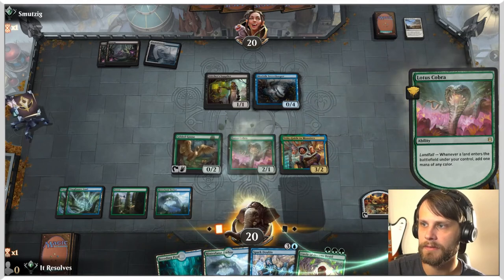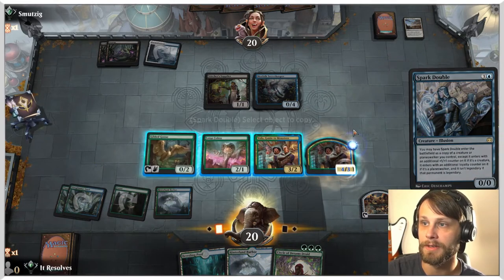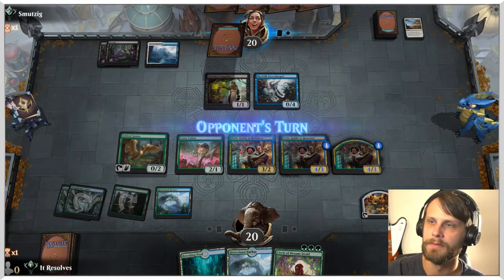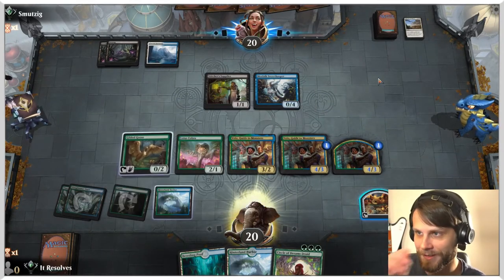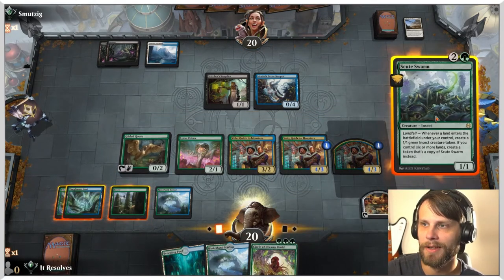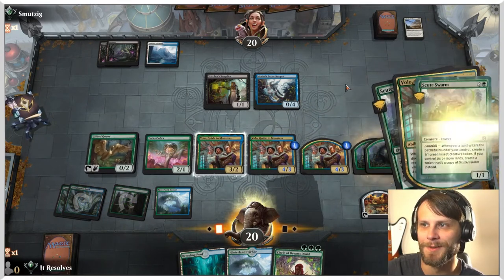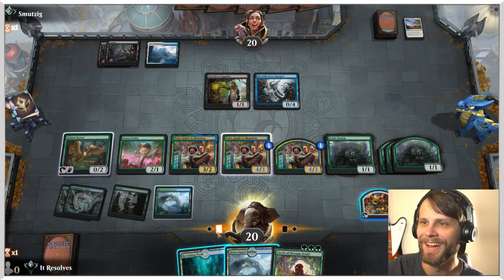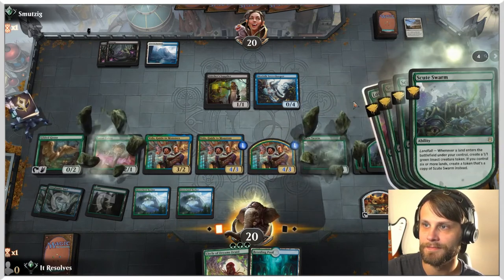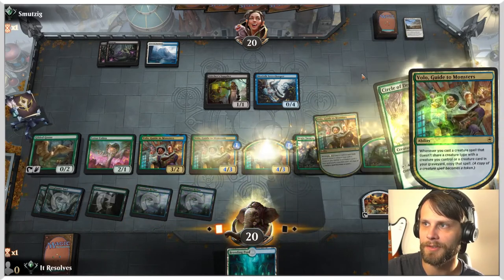Let's go ahead and do this — it doesn't really matter. We get two copies essentially, and we pass. Now we've got quite a lot of power on the field. Did they still not draw a land? They did not. Let's do this — we get a lot of copies of Scoot Swarm. I like that a lot. Green — and that gives us mana for Circle of Dreams Druid.